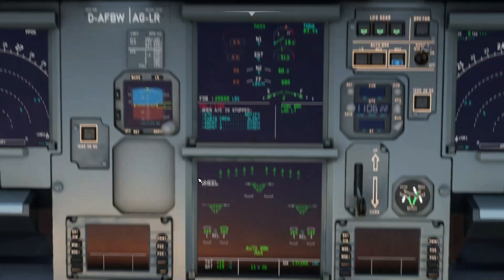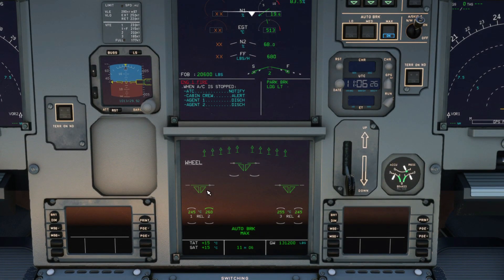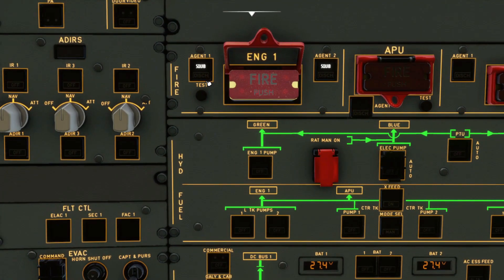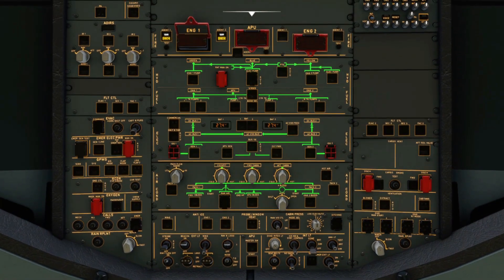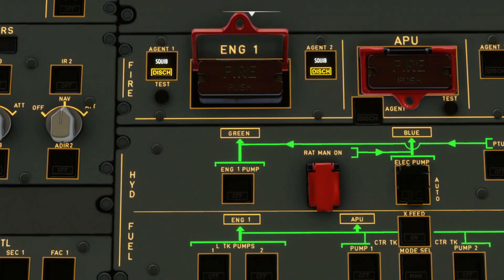We'll lift the red guard and push the engine 1 fire push button. On the ground there's no countdown and we have to discharge both agents without any delay. If you're doing this in the air, there will be a 10-second countdown between each agent discharge — I'll demonstrate that in another video on how to handle an engine fire in flight. When both agents have been discharged, this is where the decision to evacuate comes into play. If the engine fire light extinguishes, an evacuation is not necessary. As you can see here, the light extinguished, so no evacuation is needed.